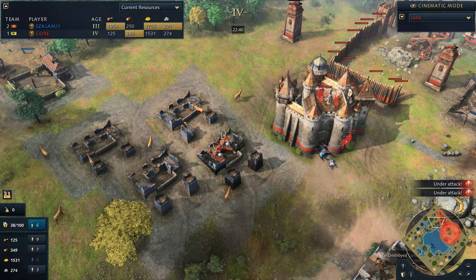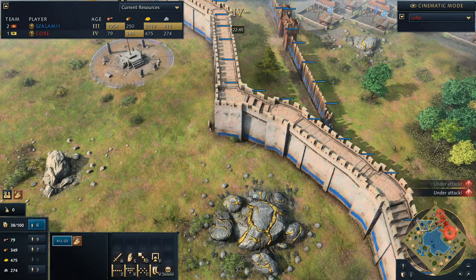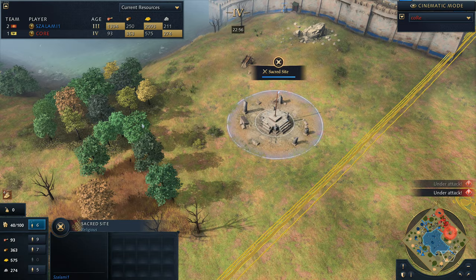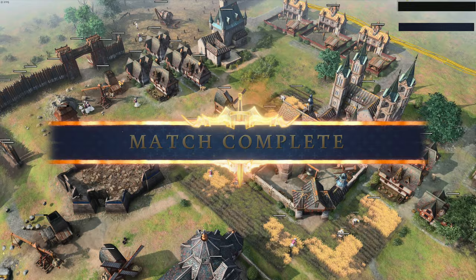Down towards the south, there's still no real push happening for him. He's going to continue trying to fight it out. And now coming through here - I think Salami's probably just gone AFK at this point. He's completely walled himself in. He's a happy camper. One of the things you'd probably even look to do on a map like this is actually just wall the sacred site in. And it looks like Core just taps out.